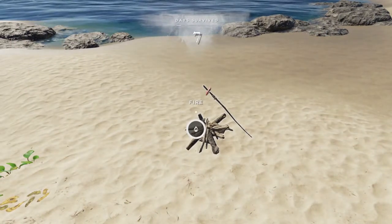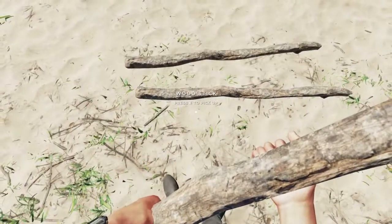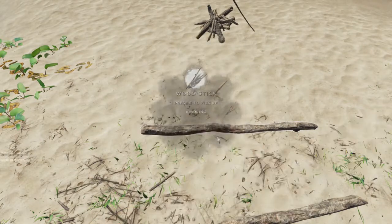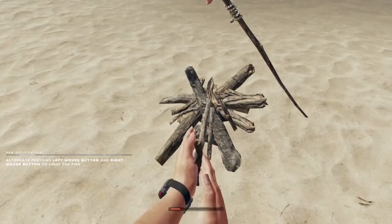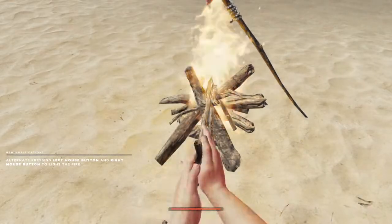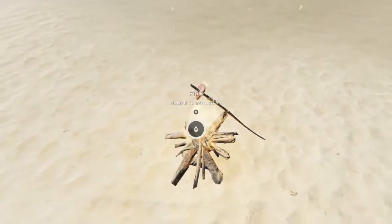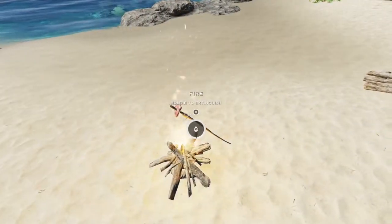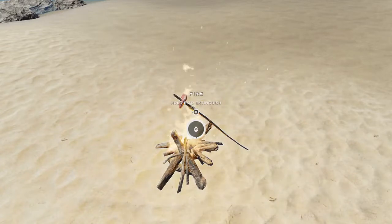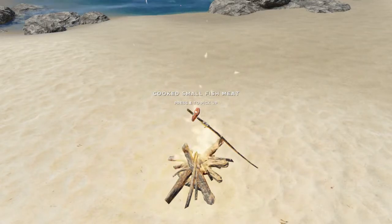And then we'll get some kindling and get this fire started. As a reminder, kindling just requires two sticks. You equip it, hold E to light, and then you're doing your left and right mouse buttons. There's no progress meter — you just have to wait until it cooks. Usually you'd run off and do other things, but I want you to hear the timer. And that ding means it's cooked. If you hover over it, you'll see cooked small fish meat, or whatever type of meat you have.